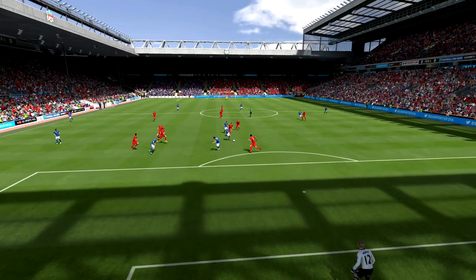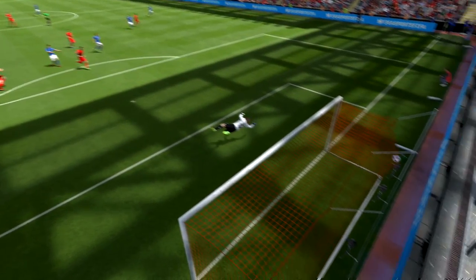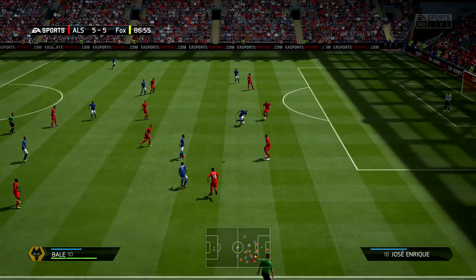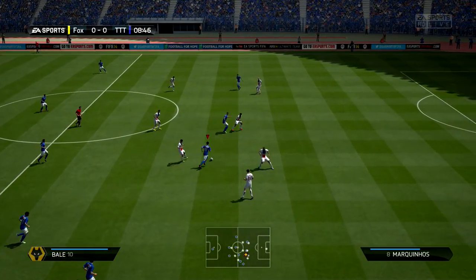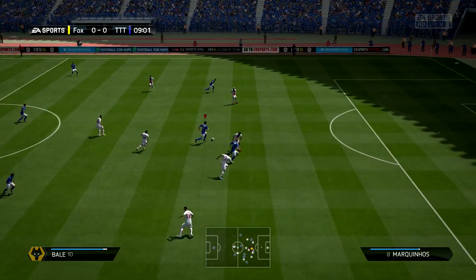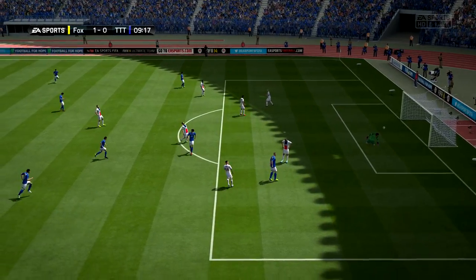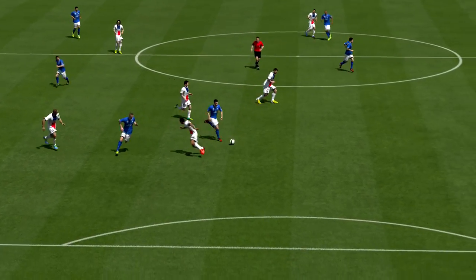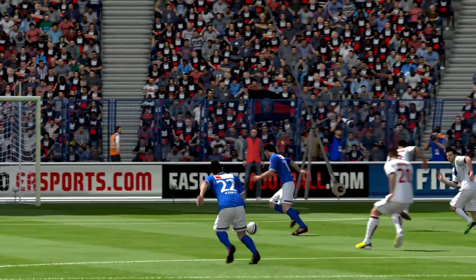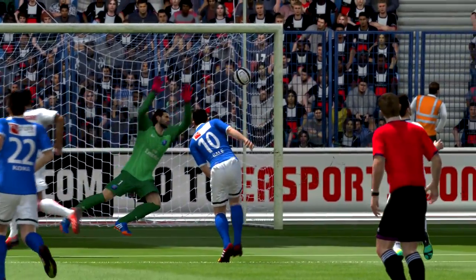Another annoying thing about second inform Bell — which continues from the non-inform, to the inform, and now this one — he's still out of position all the time. I have him at right mid, he's still out of position. I have him as a right winger, he's still out of position. You play him as a right forward, he's still out of position. His work rates are high attacking and medium defending, so I have no idea why this guy is out of position so much.